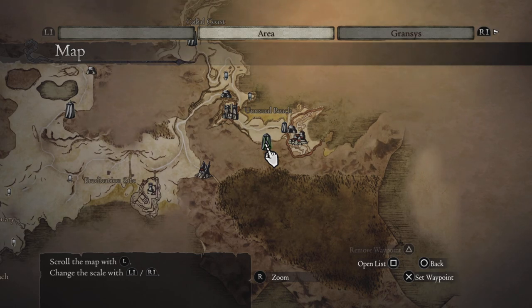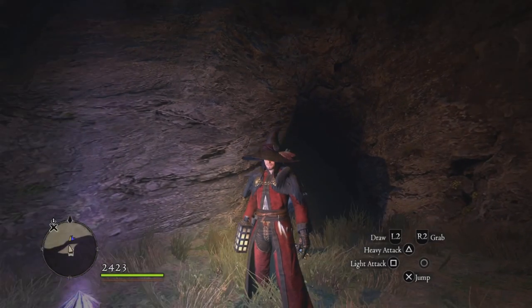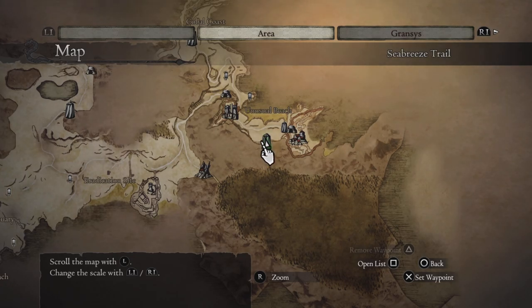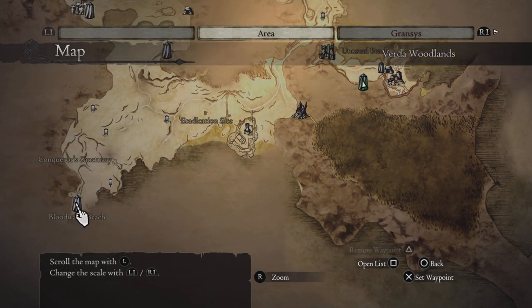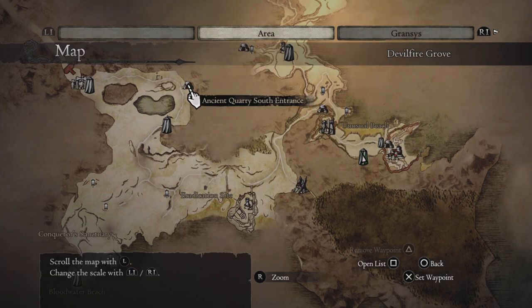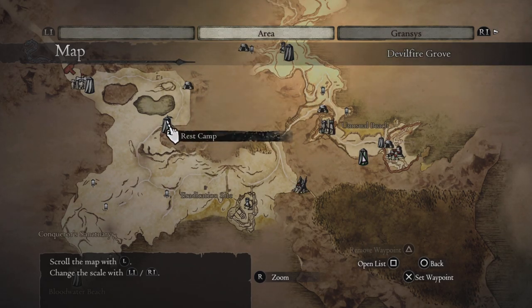We've got the back entrance to the Witchwood, which is just mostly for convenience — right here with the chest and stuff. Over on Bloodwater Beach, I like to place one there because there's a number of escort quests that take you there, and if you can just spawn there, pretty good. I put one at the Rest Camp that's just south of the Ancient Quarry south entrance. The reason for that is because I use the Rest Camp here to spawn and farm drakes, which the drake lives over here in the Devilfire Grove.